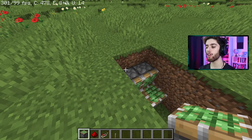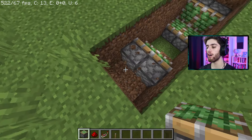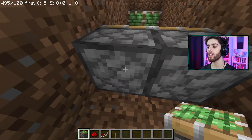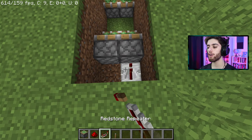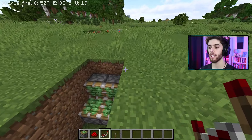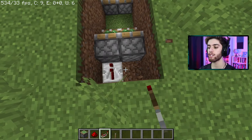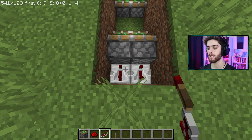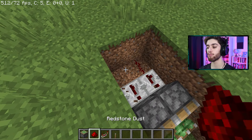Now go to each side, go behind these two upper pistons, and break two blocks below just like this — you can go down one below where the pistons are. In this small hole here, place down two redstone repeaters, each of them with two ticks on. On the other side, you're going to break down two blocks behind your top pistons — redstone repeaters, both of them two ticks. Now behind your repeaters, break down two blocks as well and put down some redstone dust.